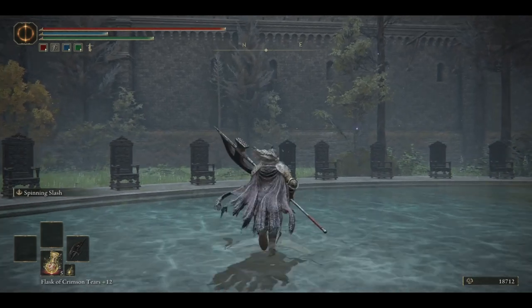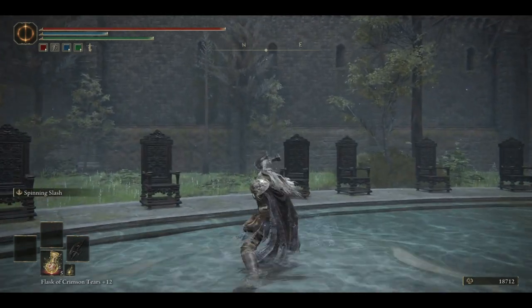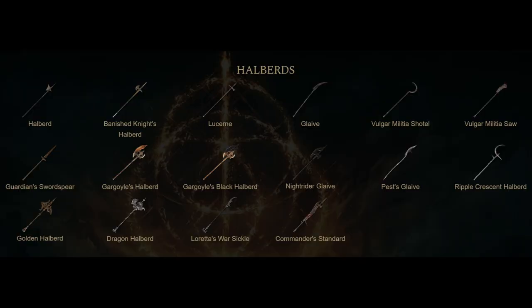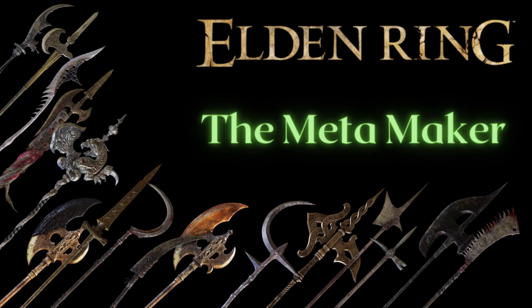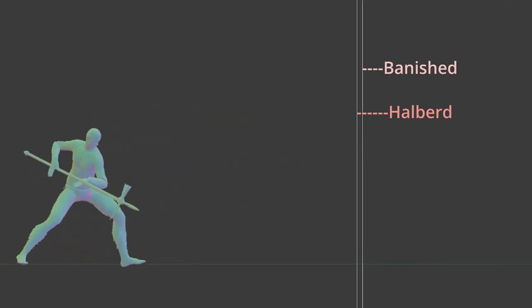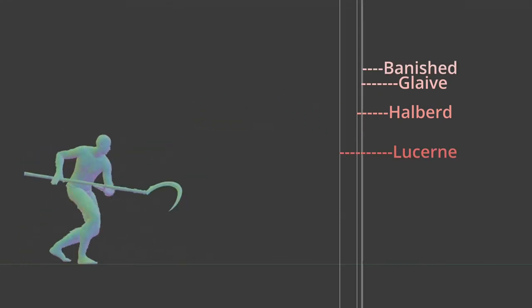Not all weapon classes are created equal, and the halberd class is certainly near the top of the list because it is able to do many things well. Because of this, I call halberds the meta maker, as they set a strong standard to surpass for other weapon classes. Your weapon choice requires something that performs above the halberds in order to stand a better chance.